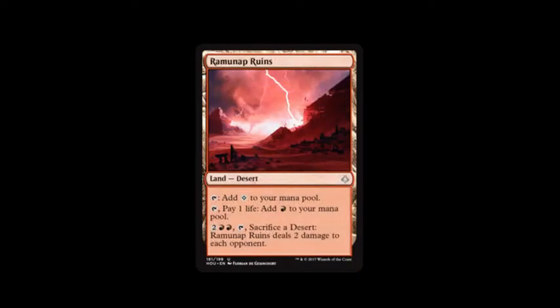The next card is Romagnap Ruins. I can tap it to add a colorless to my mana pool, or tap it and pay one life to add a mountain. Pay two mountains and two, tap, sacrifice a desert, and it deals two damage to each opponent. That could be good in Commander.